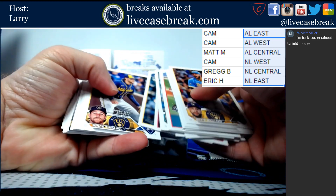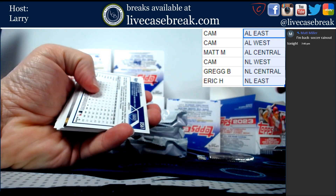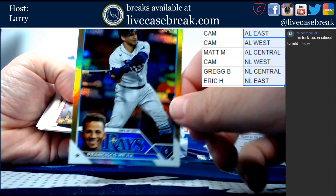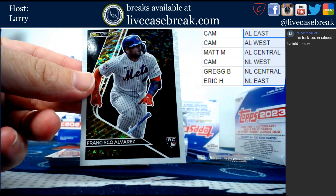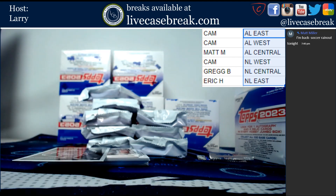So we know we can just flip through these and get to the middle. We've got some upside-down action here. This is a gold floorboard, Francisco Mejia. Wow - Black Gold, Francisco Alvarez. Out of AL East, going to Eric. I don't know how limited those are, but it's a nice looking card.